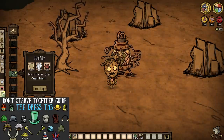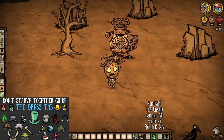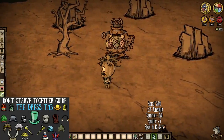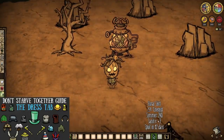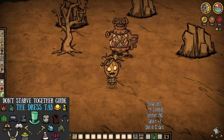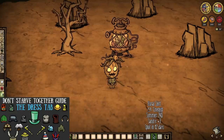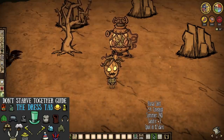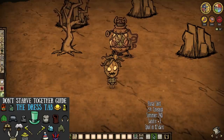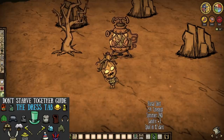And perhaps dress for the occasion. The Floral Shirt is another craft that requires cactus flowers, and it is a dress item that'll provide a plus 3.3 sanity per minute gain, spoils over time instead of having basic durability, and grants 240 points of overheating protection, which actually matches the highest around. It's okay as a last resort, I suppose, but it definitely should not be your go-to option.